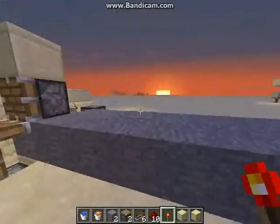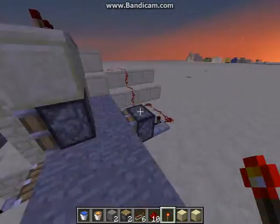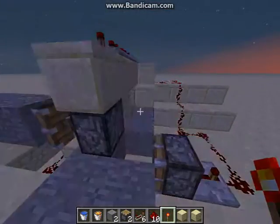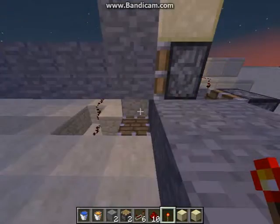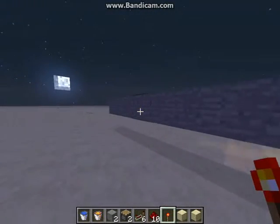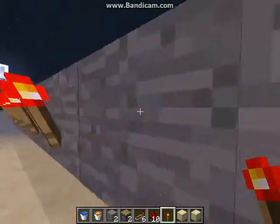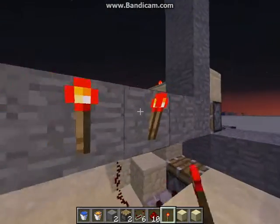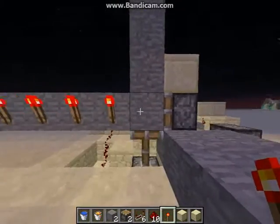This piston gets power and gets blocks from this one, which pushes it to this one, which pushes it up to that one, and then across. And that would be about 12 blocks — 1, 2, 3, 4, 6, 7, 8, 9, 10, 11, 12. So yeah, that's the 13th block.